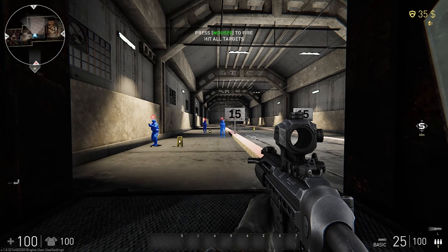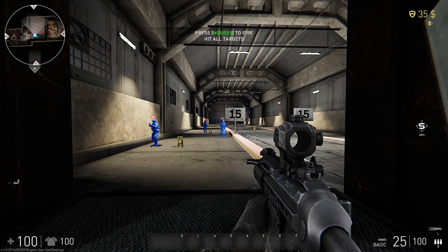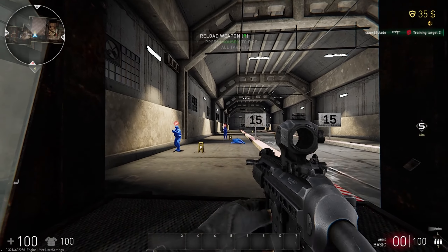In close-quarters combat, you have to shoot fast. By firing from the hip, you don't waste the precious time to aim your weapon.